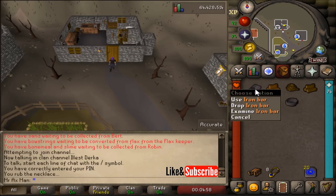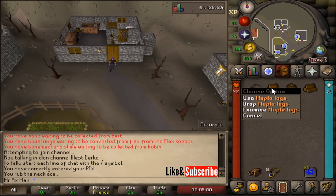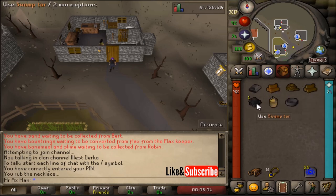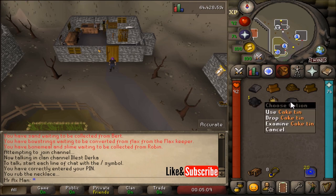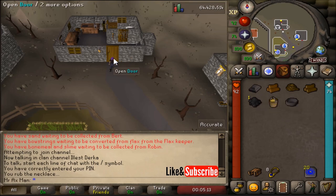What you're going to bring to Dustin is an iron bar, some maple logs or yew logs, a rope, some swamp tar, a bucket of wax, and an empty cake tin. So once you get your six items, make your way to Dustin.